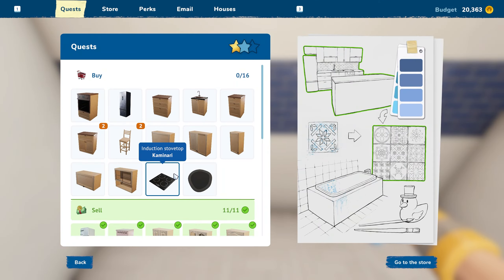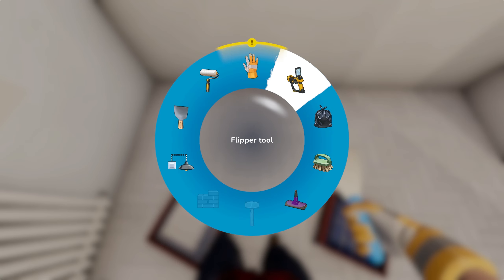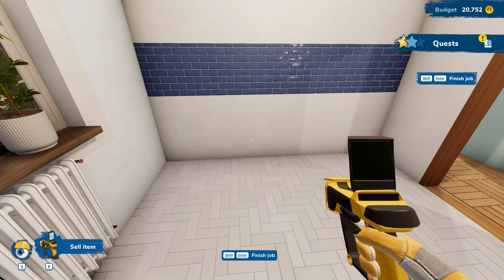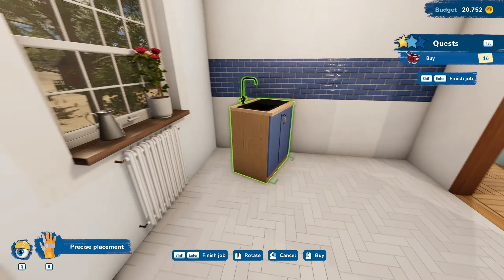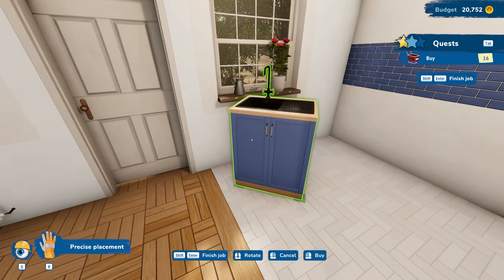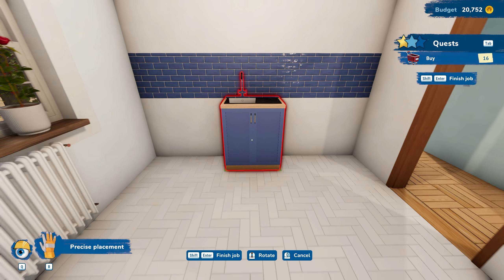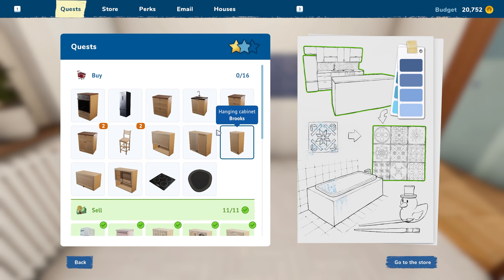Let's go ahead and grab the blue subway tile - about a bing, about a boom, it's all done! Let's take a look - all we have to do now is buy stuff. Let's sell the old stuff before we buy - one and two, there we go. Now let's get everything purchased. What do we start with? I suppose the sink - it's always good to start with the sink.